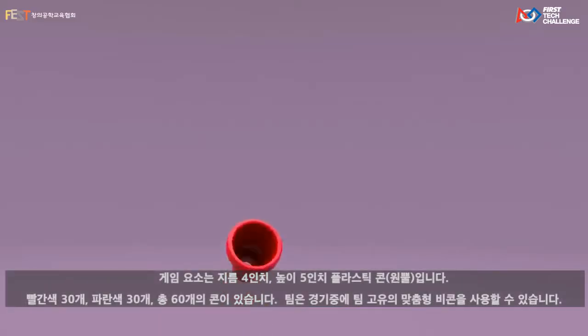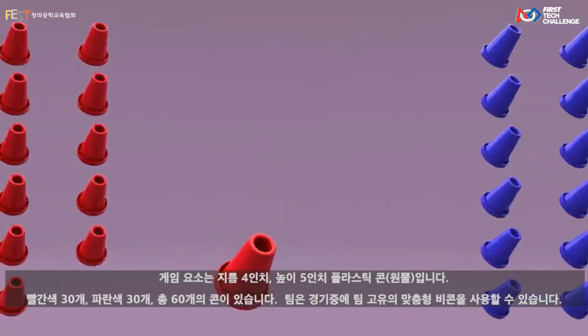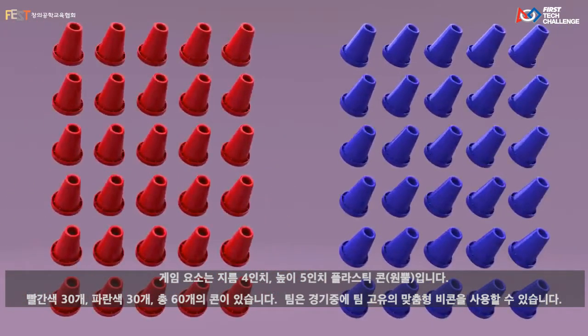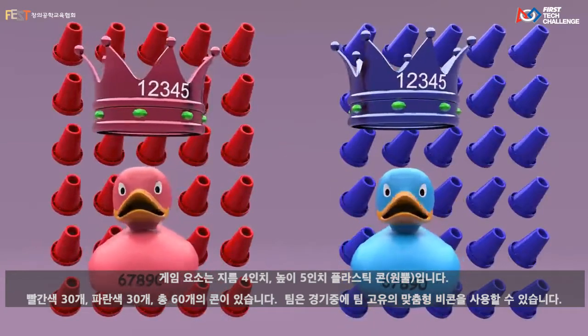The game element is a 4-inch diameter by 5-inch tall plastic cone. There are 60 cones — 30 red and 30 blue. Teams may also use their custom-designed beacons in gameplay.